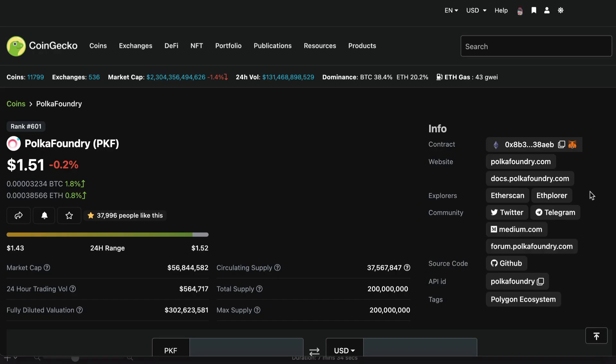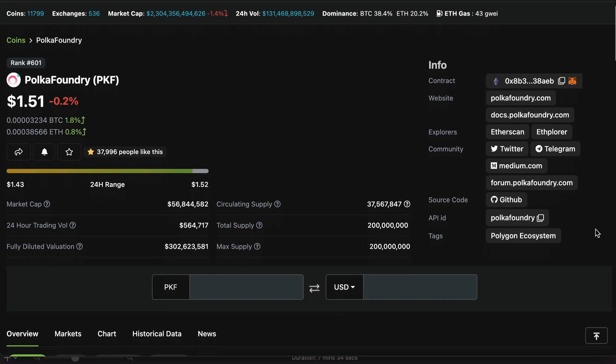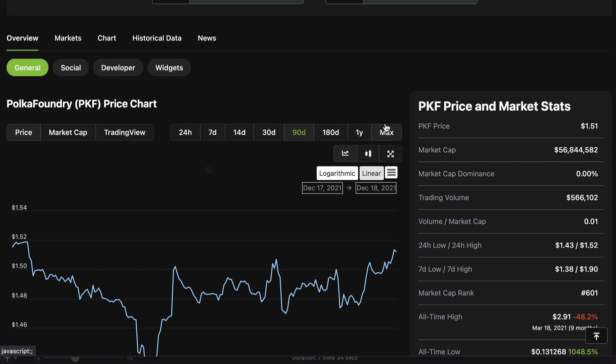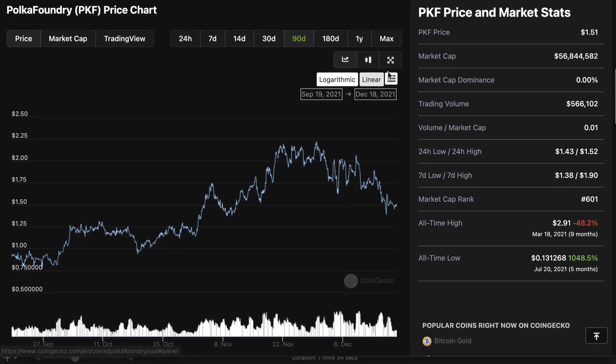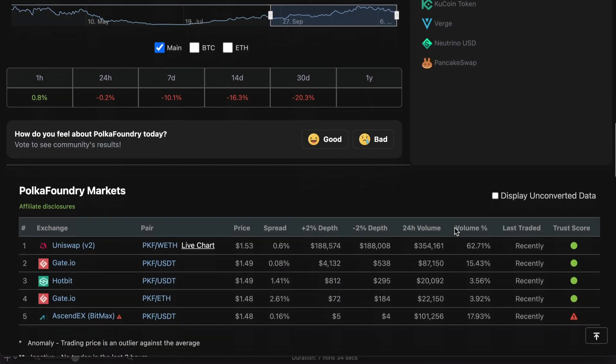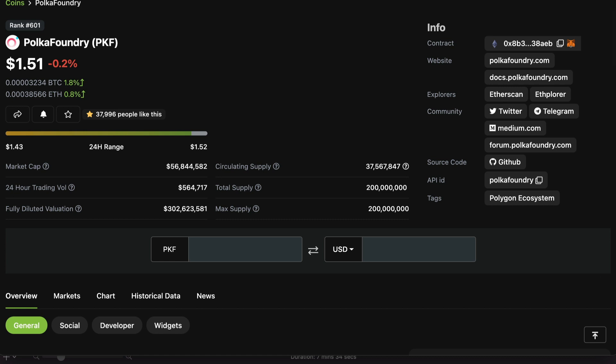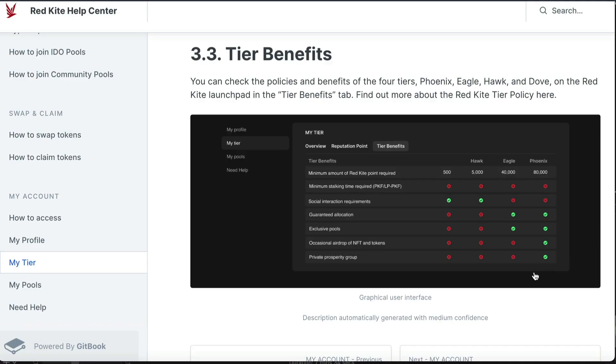So firstly, in order to participate in Red Kite's IDO, you'll need to get the PKF token or PolyFoundry token. You can see this here on CoinGecko. Currently it's trading at around $1.50, and if you scroll down in CoinGecko you'll be able to find where to buy it. There are some central exchanges and of course it is also on Uniswap. You'll need to use an Ethereum network to get this, but most of the IDOs will take place on the Binance Smart Chain and you'll be able to pay with BUSD. So in the future transactions will be a lot cheaper.